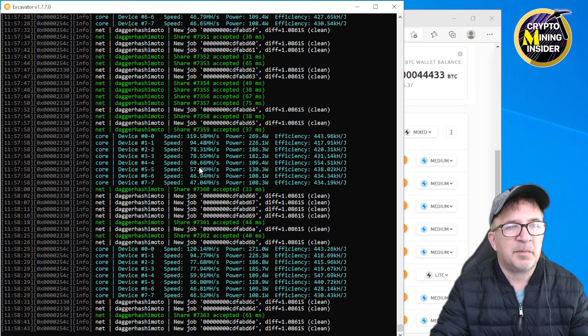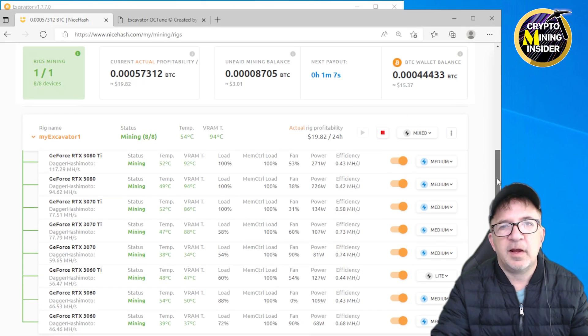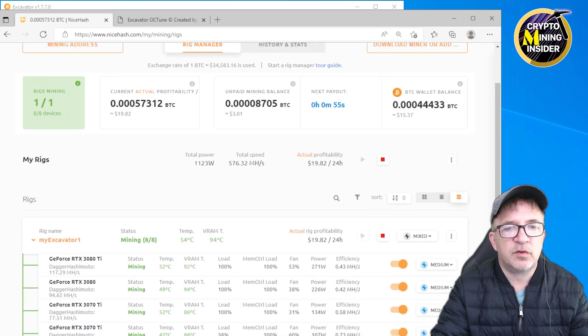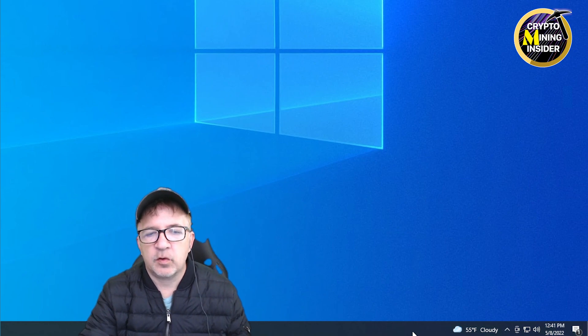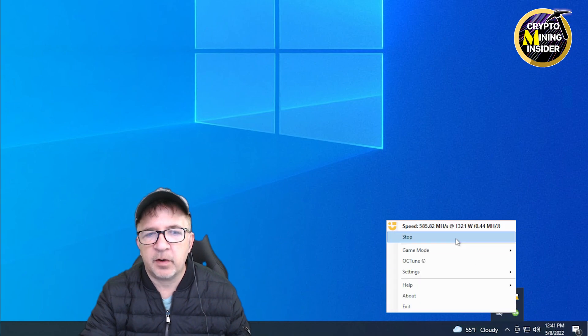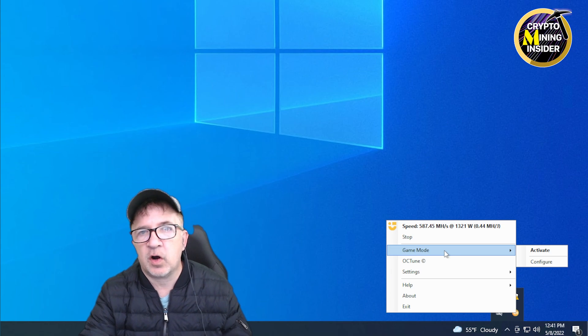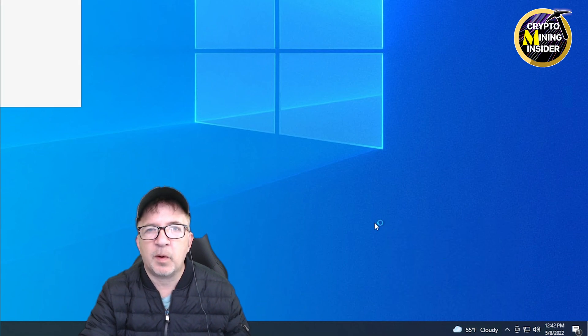We're seeing amazing efficiency numbers — especially my 3070 card, which is mining just like a full hash card with a 554 efficiency. Now that I know I'm stable, I want to look into more optimization. To access the OC Tune Tool, go to the bottom task bar, click the up arrow, right-click on Quick Miner, and you'll see options including stop miner, game mode, and configure. Just click on OC Tune Tool and it will open a web browser.